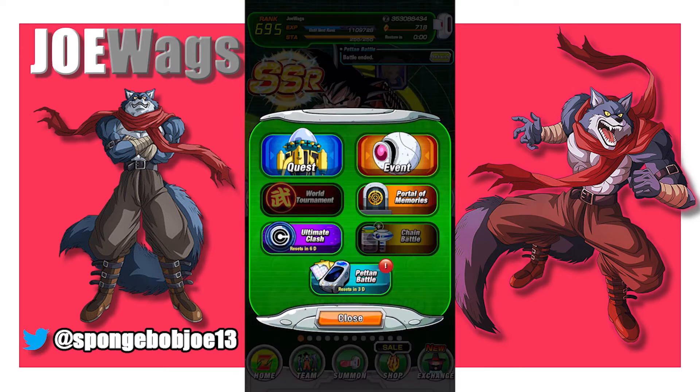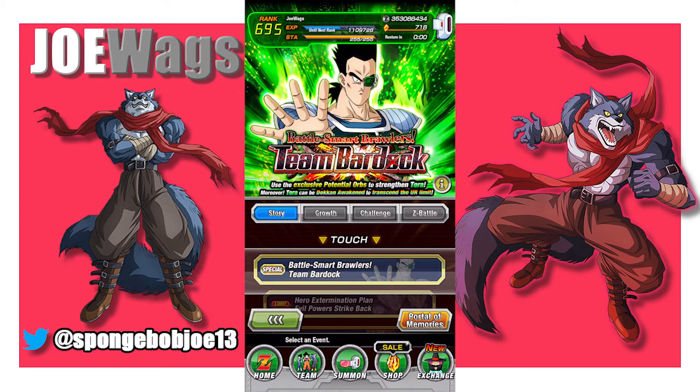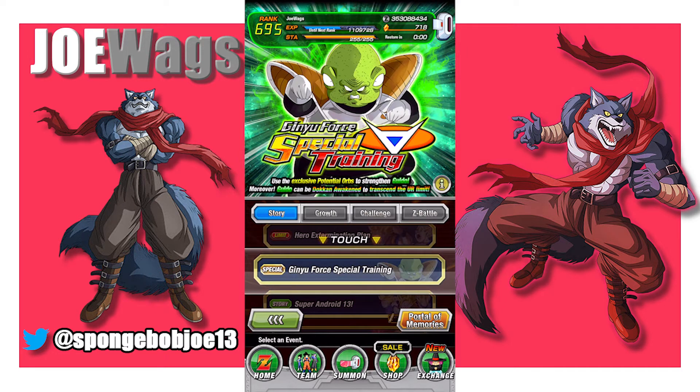For this video, let's go ahead and start on the event tab. I'm going to focus on explaining what all the different events are, and then once again, what you should be focusing on early. On the far left tab, we have the story tab. There are a few different types of things in the story tab. One will be the special missions, and there will be a daily Team Bardock and a daily Ginyu Force.